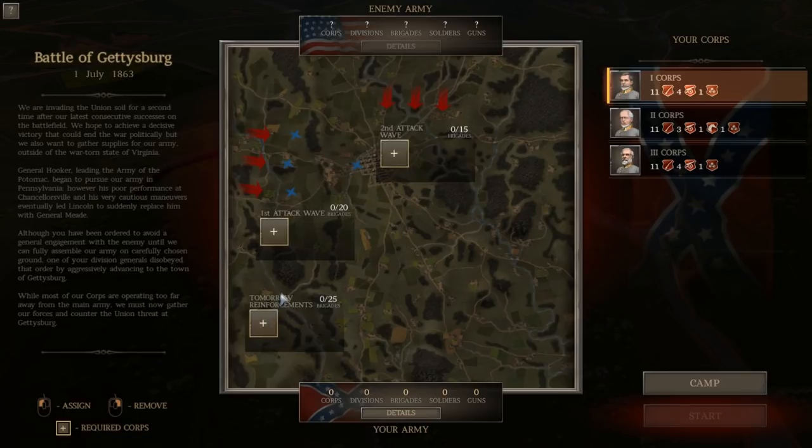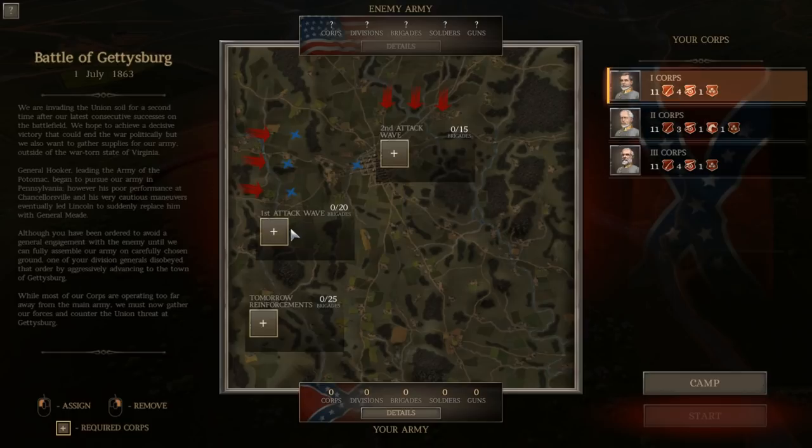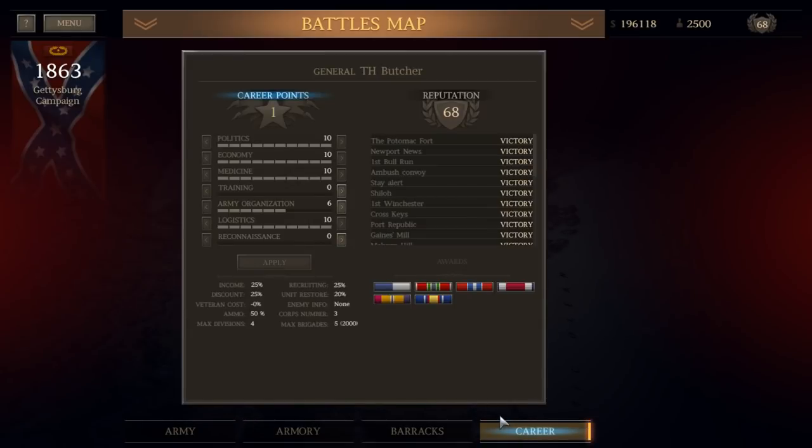We recently reorganized our army so that our corps are all fully built out back to their pre-Chancellorsville strength. The Battle of Chancellorsville was a bloody fiasco for us — we won it, but it cost us almost 50% of the forces we deployed in a slugfest of a battle. We're now on to the second invasion of the North in the Eastern Theater for Robert E. Lee: the Battle of Gettysburg.